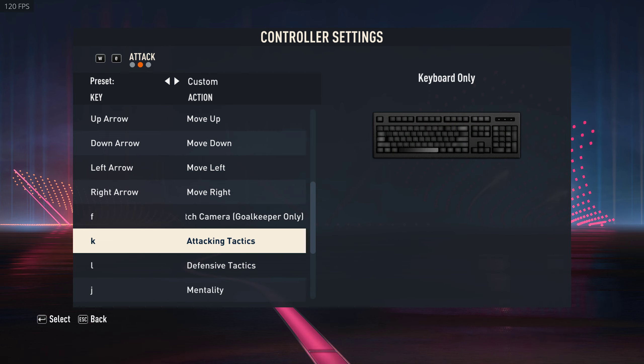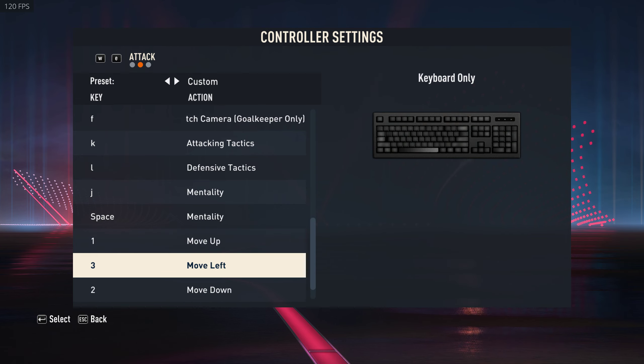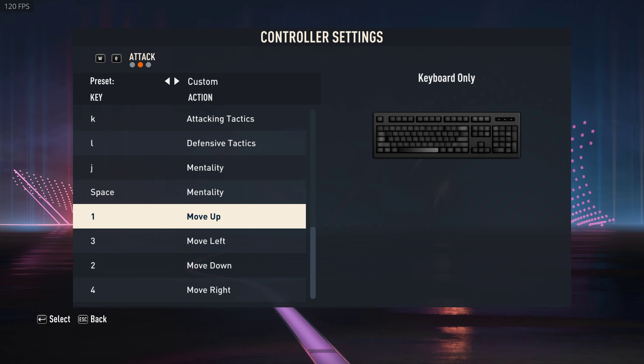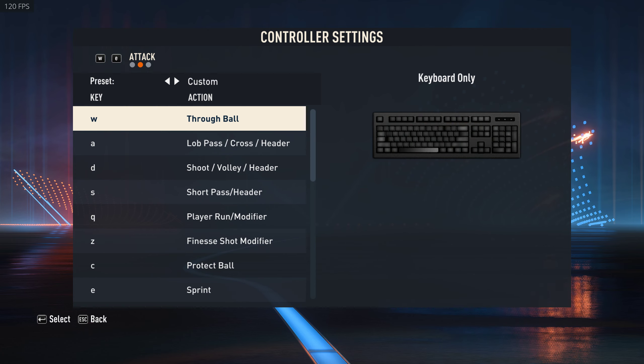I left some as default — like Space, J, L, K, and F. These are the main settings I want to show you. For skill buttons: Move Up is 1, Move Left is 3, Move Down is 2, and Move Right is 4. I just use some of my fingers to do these skills — these are the easiest ones I've used. You can try these out and let me know how they work for you. So yeah, these are my keyboard settings.